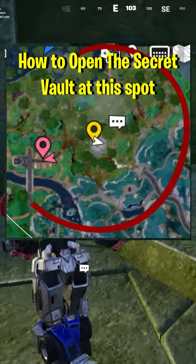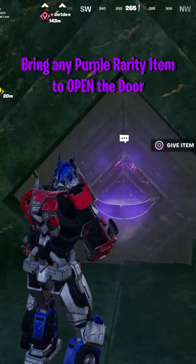Here's how you can get inside this secret vault at this location. Head down these stairs and bring an item of purple rarity to open the door.